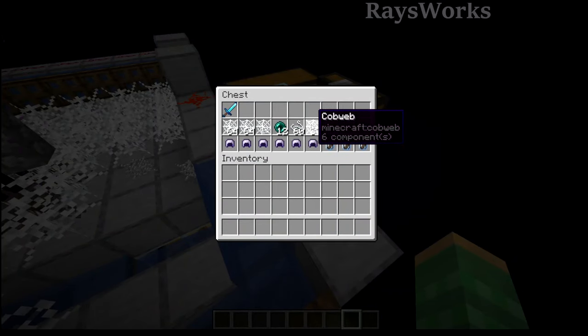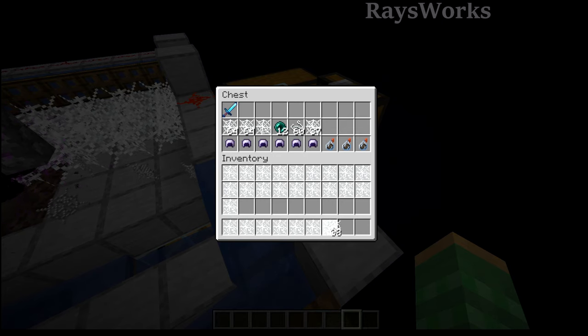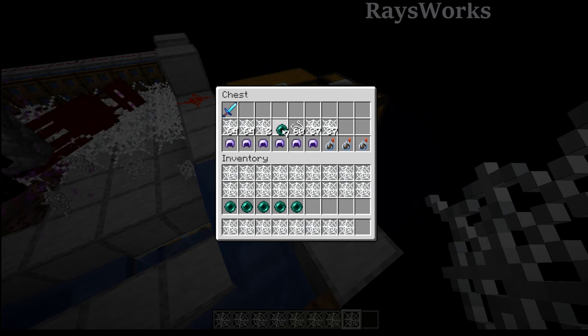So before going AFK you want to go ahead and fill up the majority of your inventory with a single line of cobwebs — just by holding a stack and then holding down right-click as you move across. We're also going to put in part of a row of ender pearls because you can pick those up from the endermen.